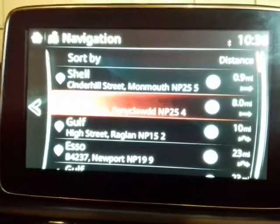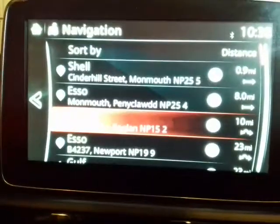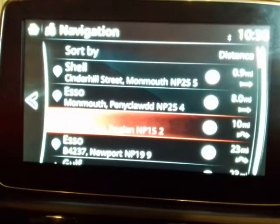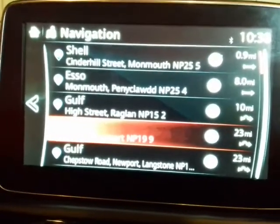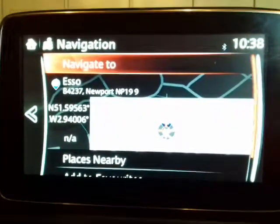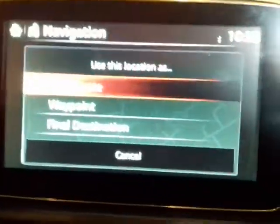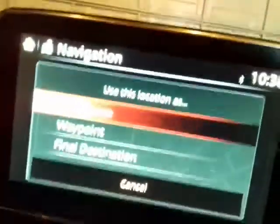These are the fuel stations that are on the route already planned in. I'm going to drive to the SO station at the bottom in Newport, so I click down to that one and press the command button in the middle — 'Navigate to Petrol Station' — and click on that.